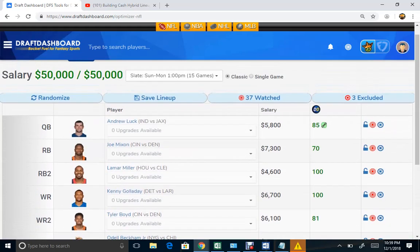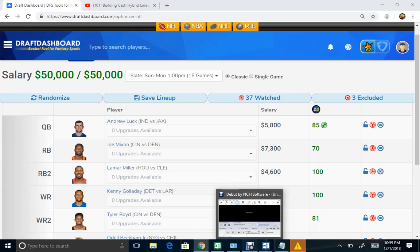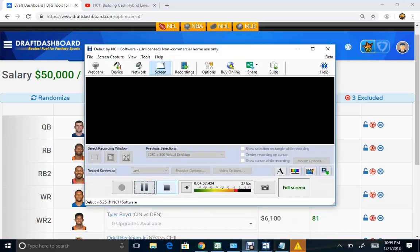So I'll leave you with that info — check out Draft Dashboard. It's $1, I believe, or a 30-day trial. You can pick up this tool right here and get all the info you need to get these lineups locked for Week 13. Take care.